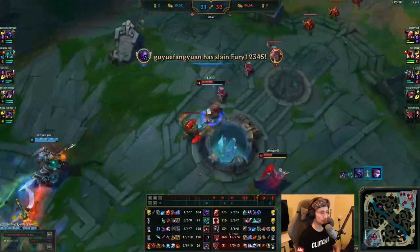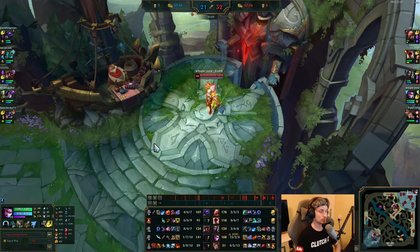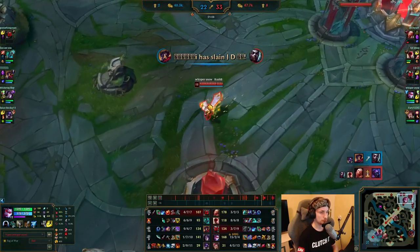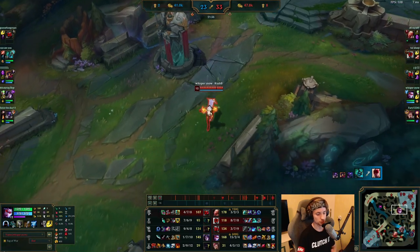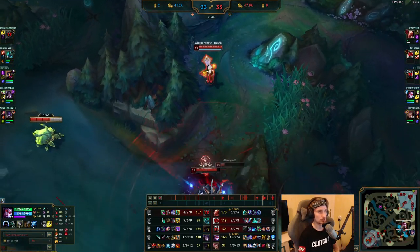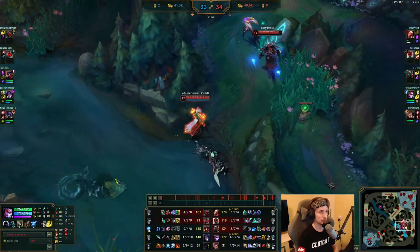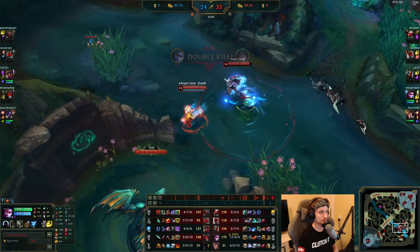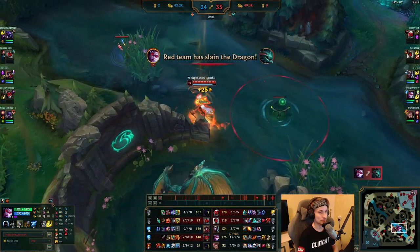They could have ended the game right there but it didn't happen. The team did not trust Vayne there. In a situation like this, Vayne is worth over a thousand gold, so if she accidentally dies she gives away a super massive amount of gold — which could potentially let the enemy team come back. But I'm not too worried because Vayne as a champion is broken in the mid game. She gets that kill and takes down Dragon — only Jax and Alistar remain. Look how fast Vayne rushes down the Dragon.